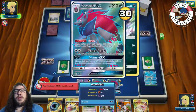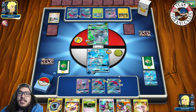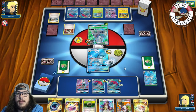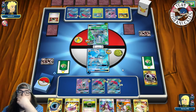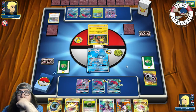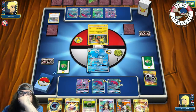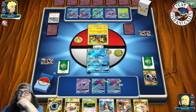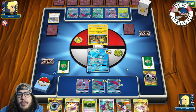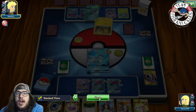We go for Frost Bullet putting 30 on a Zorark. With a Choice Band we could actually knock it out with Polar Spear GX for 180. Opponent finds an Energy Hammer to discard the DCE off the active. There is an Acerola — they pick up the damaged Gliscor Pod. Another Gliscor Pod comes back down. This is getting very bad.